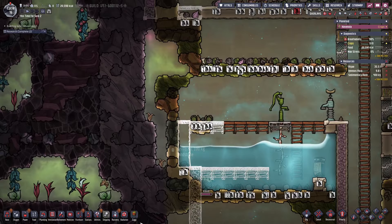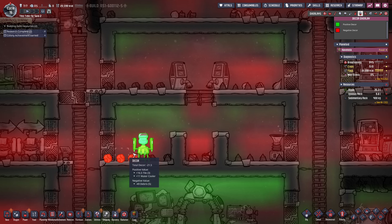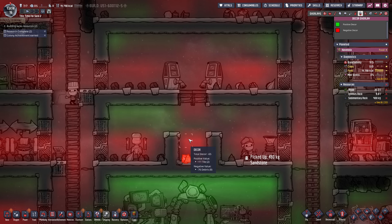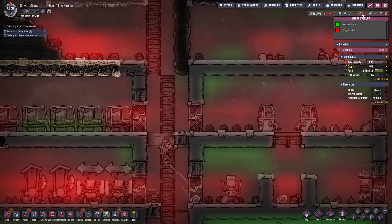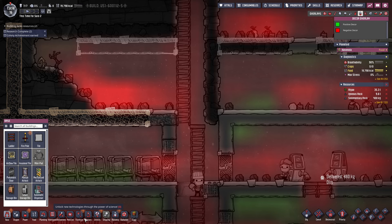The heat is starting to spread — not bad yet, but we're starting to fight against it. We now have insulated tiles here, so this should hold a constant state. We want to finish this off as soon as we can. The decor is going to be pretty bad in this box, but we can make it work once we clean a lot of this up. The duplicates probably won't go through this room too often, and I built a little box so when they run through here it's not too bad. Decor-wise we should probably put some pictures up eventually.